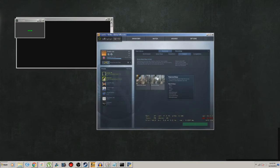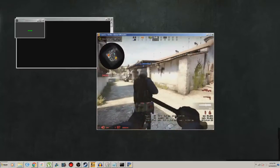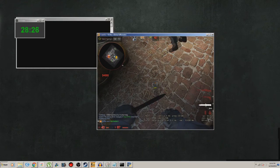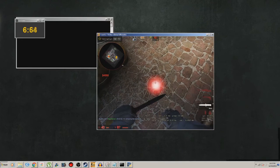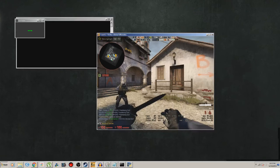We'll go into a casual game real quick and try it out. Let him plant A site — thank you. Let me try to defuse it with one second remaining. As you can see there's 30 seconds counting down on the timer. We'll try to defuse it with point-something seconds remaining — and we got it! You can see we had about 0.2 seconds remaining. I'm glad I got to show how this program actually works.